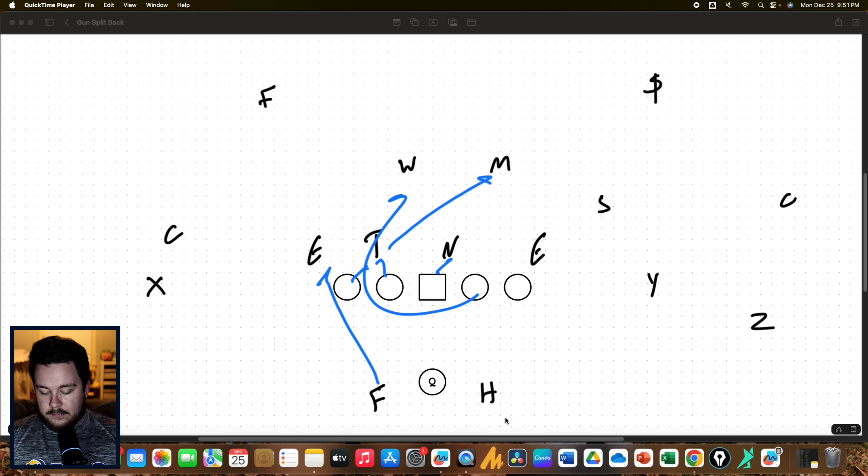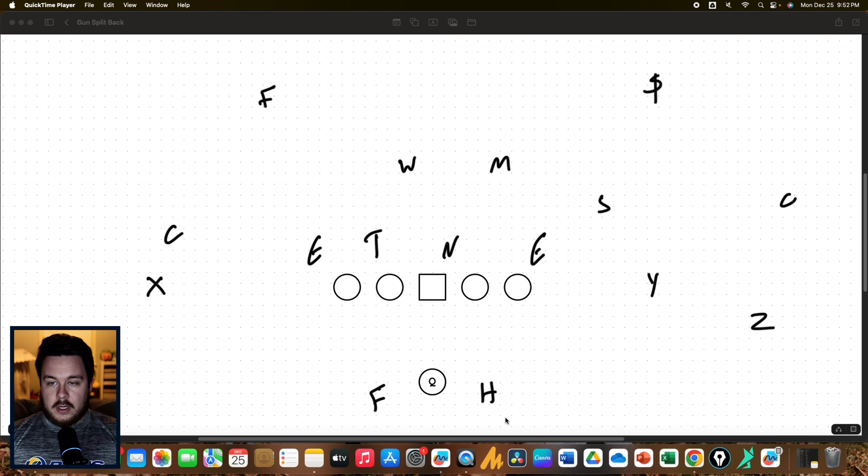Offenses have been running it with the fullback in the strong and the play side offset I for centuries, so we can still bring the fullback from the backfield to kick out that defensive end. I'm going to take the three back to the mic, wrap for the play side linebacker. We're running to the play side here, and we can still RPO off that safety.